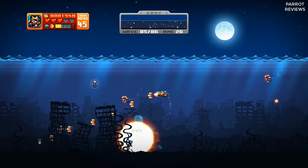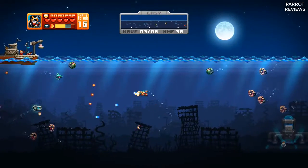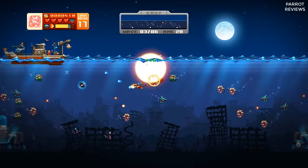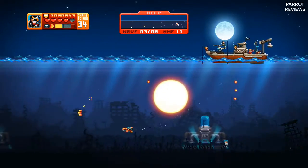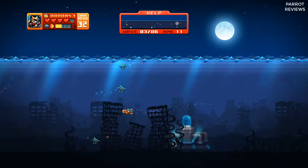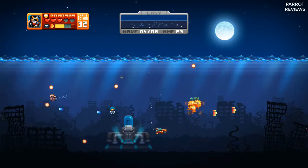Enemies take different amounts of damage, ranging from a single shot to — okay, I admit I'm not totally sure how many, but it's more than three. You have two modes of fire: your regular mode and turbo mode. Turbo mode seems to be around twice the power of regular fire, as some enemies that normally take two or three shots will be wiped out by a single turbo shot.